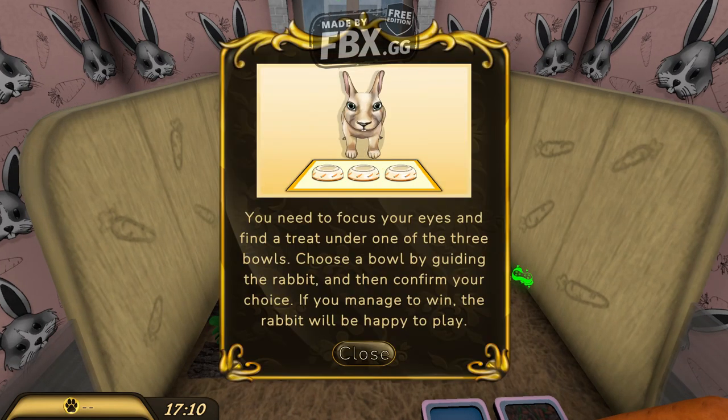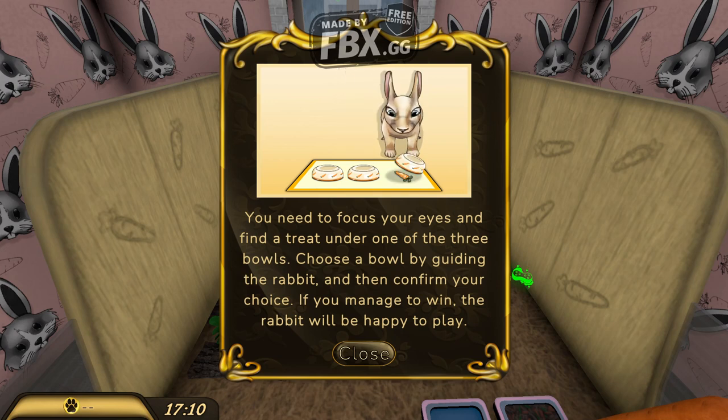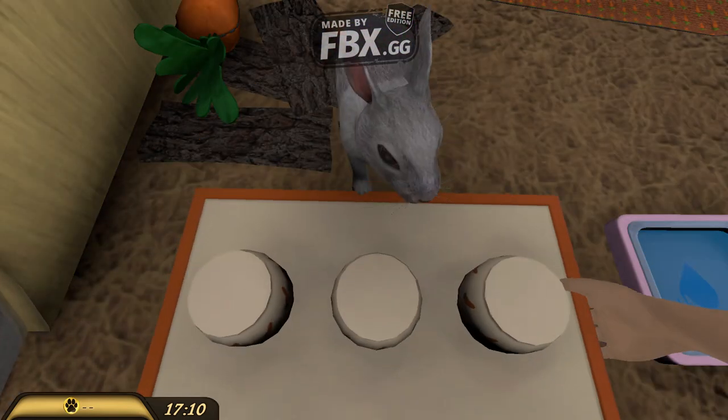You need to focus your eyes and find the treat under one of the three bowls, choose the bowl by guarding the rabbit, then confirm your choice — the rabbit will be happy to play. Oh my god, really?